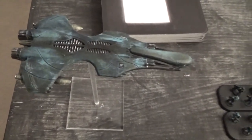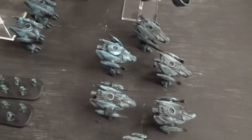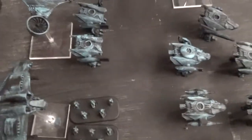He brought one Athena, so he'll be the only one with a fast-moving flyer. I'm hoping my AA will take it out of the game. He's got the same number of troops that I do — two squads of his standard and one squad of sirens, so we kind of match up on troops.